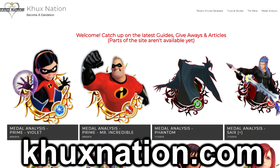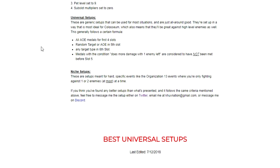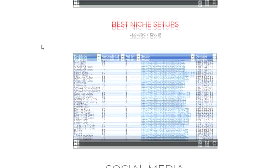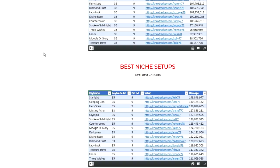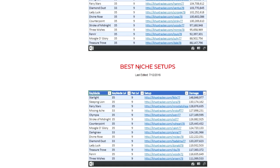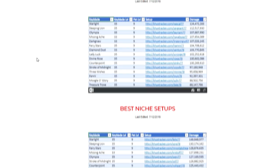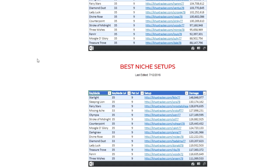This is how we are going to go about doing this video. In case you haven't noticed yet, on my website at khuxnation.com, in the top right-hand corner of the screen, there is actually a button called the meta. If you click on it, it takes you to a couple of spreadsheets that I've created and been maintaining for a while, basically listing all of the best keyblade setups for both universal and single target setups for each keyblade.